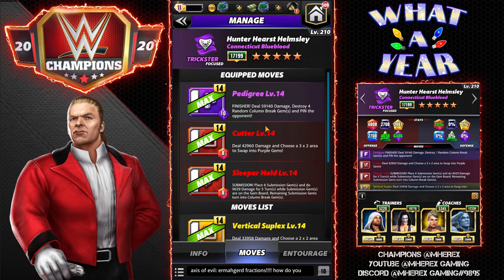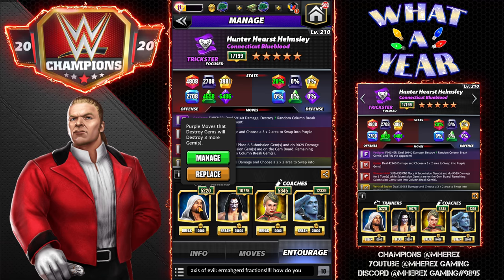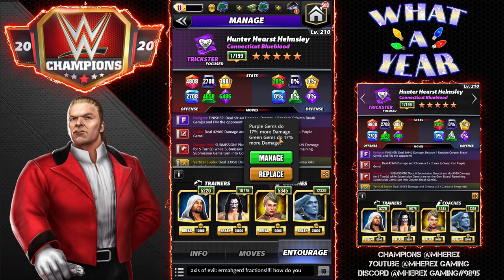Available at three-star: the Pedigree finisher deals 59k damage, destroys four random column break gems, and pins the opponent. The Cutter deals 42k damage and lets you choose a 3x2 area to swap into purple gems. The Sleeper Hold submission places six sub gems and does 9k damage for five turns, with remaining sub gems turning into column break gems. For the entourage, going with Jimmy so we can destroy up to seven random column gems — the most we can have is six. If you're having trouble keeping the six submission gems on the board, Rick Flair for 20% gem damage is another way to go.